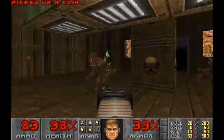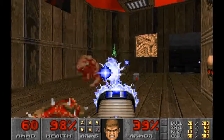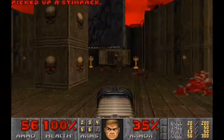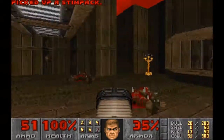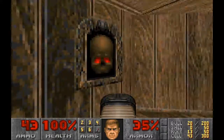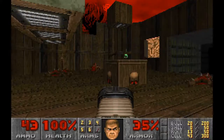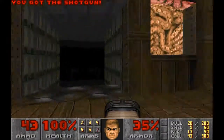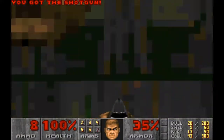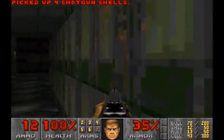I'm just going to take out these imps here first of all. Pressing the button will lower this pedestal here, which has a shotgun on it, so I'm just going to grab this. And down here there's a little bit of ammo as well — a box of bullets and some shotgun shells.